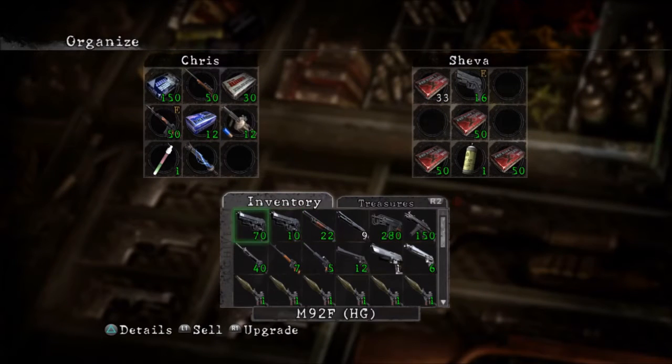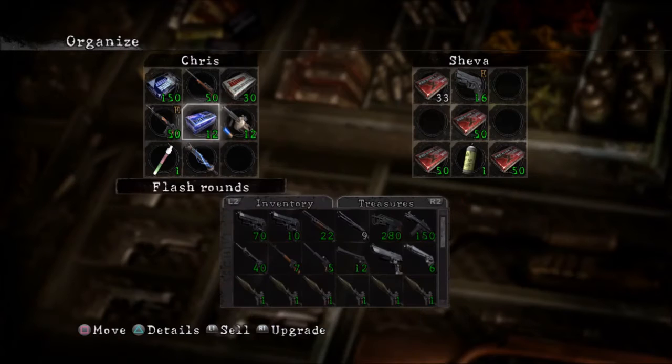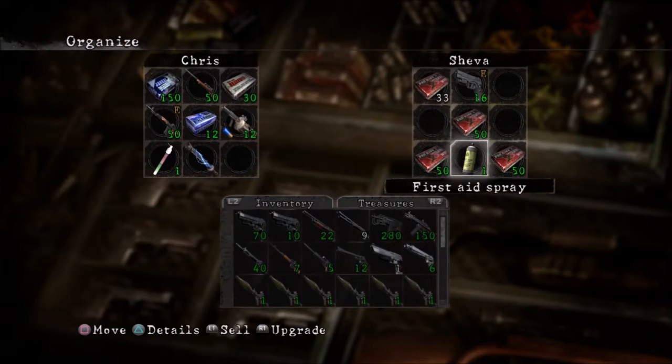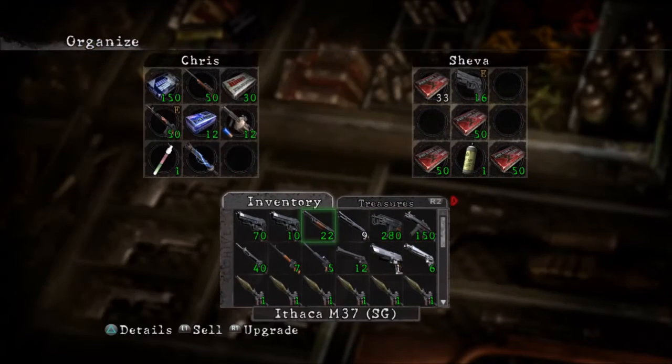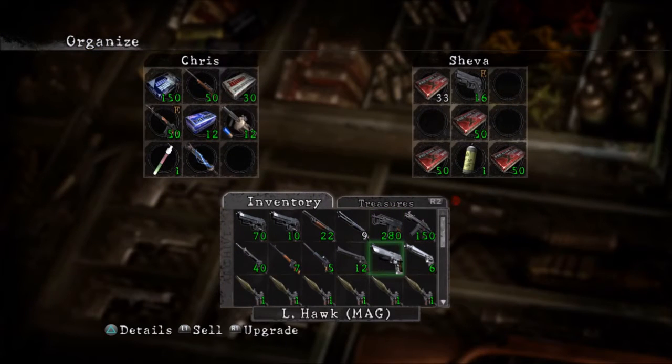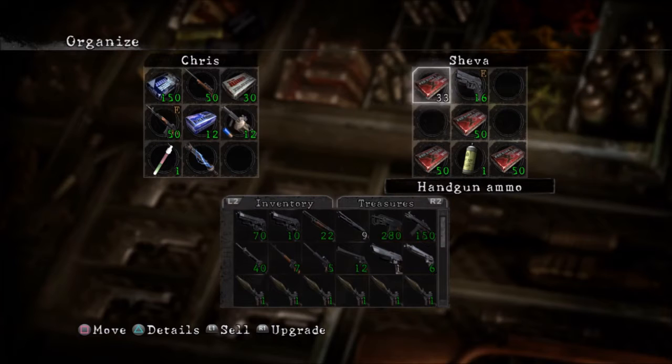Just getting everything upgraded. We're actually pretty close to getting the final upgrade for quite a few things. The shotgun, I'm hoping, comes after this level, but it might not. The weapon awarded for completing the Ithaca is actually one of the favorites of players in this game. This thing has only one upgrade left — it gets max capacity at 300.